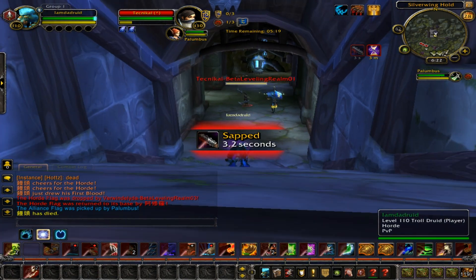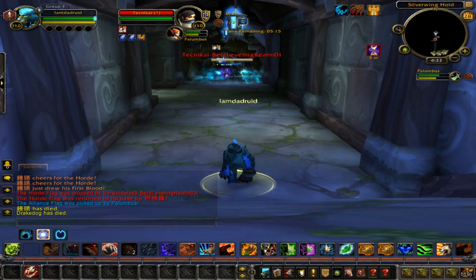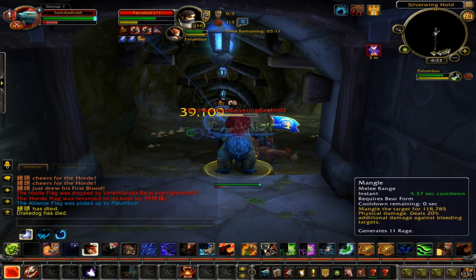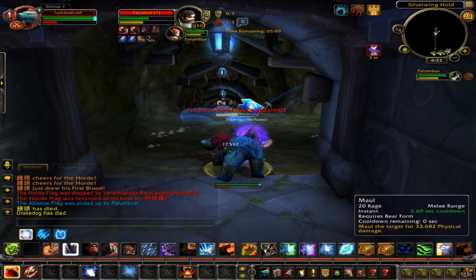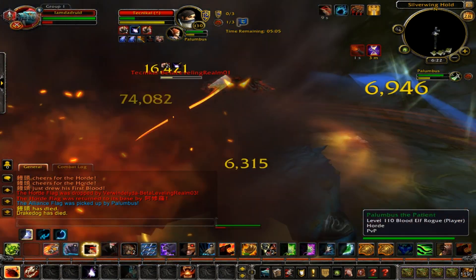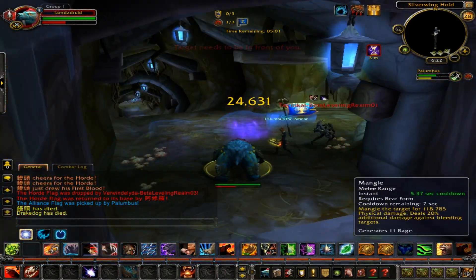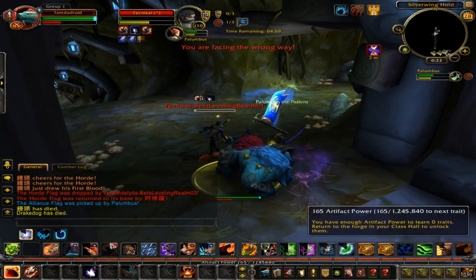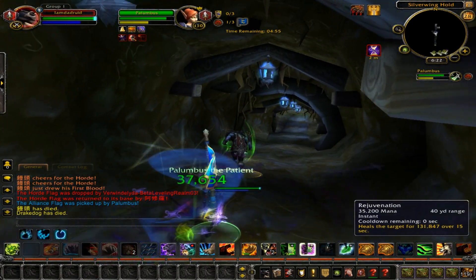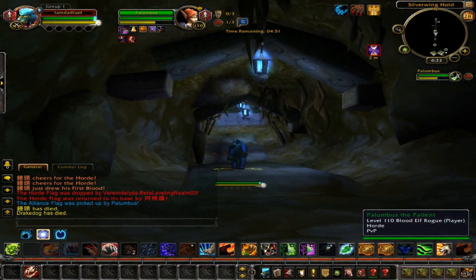Yeah, I knew it — it was so predictable. Whenever I see a Rogue I can predict that kind of crap. Alright, we're going to help our teammate. It's an Outlaw Rogue — yeah, definitely an Outlaw Rogue. Spam that Moonfire again, get some Thrashes up. He's dead already. Alright, get some more Thrashes up and then we're going to heal our teammate up, then walk away like total badasses.